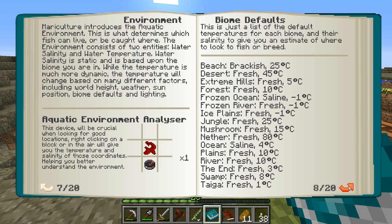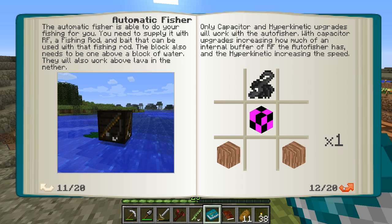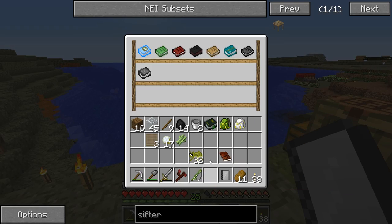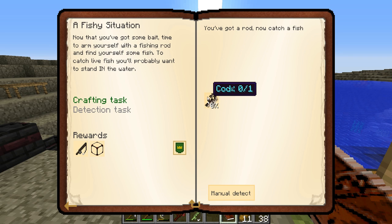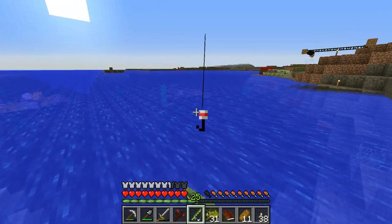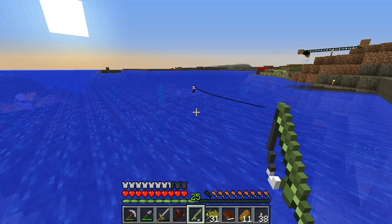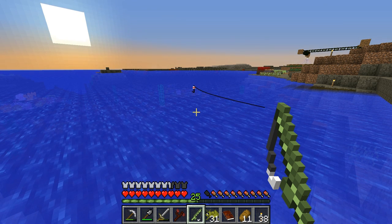The book covers aquatic environment analyzer, biome defaults, automatic fishers — that sounds terrific — and hatcheries where you can breed fish. Checking the quest book: detection task requires a cod. You need the bait with the bar, throw it in the water, and wait. Does anybody else despise fishing? I do not enjoy fishing in this game in the slightest.